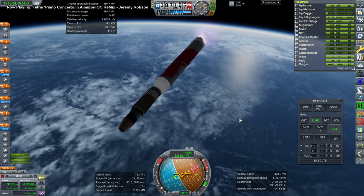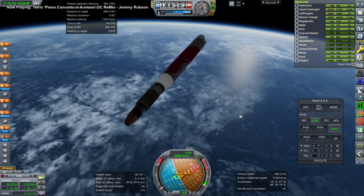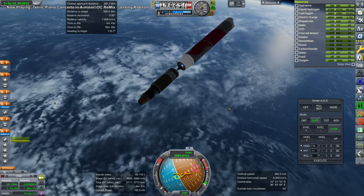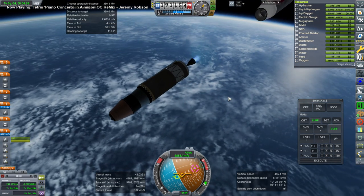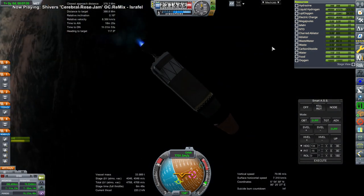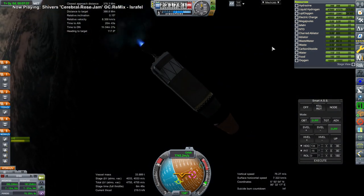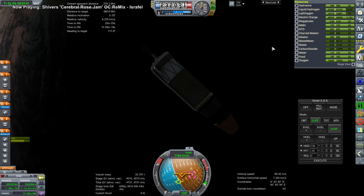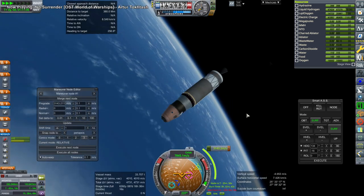Just short of orbit — maybe 1,000 meters per second left. We go to the upper stage, which is a hydrogen-oxygen stage, 200 kilonewtons, but importantly only has two ignitions. So we're using one ignition to complete orbit here, and then we need to use another ignition to transfer.